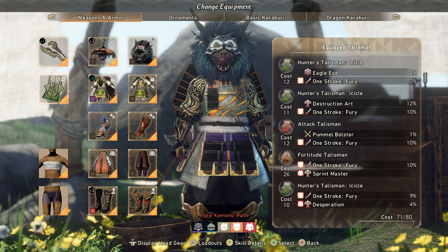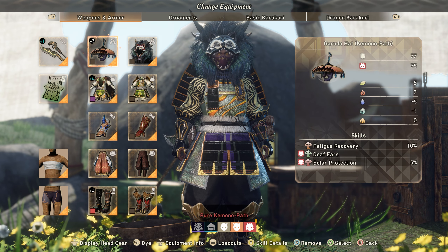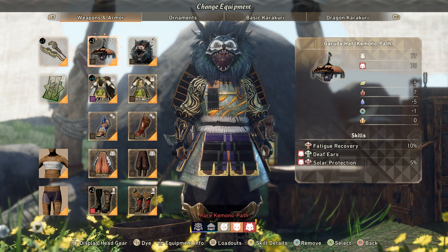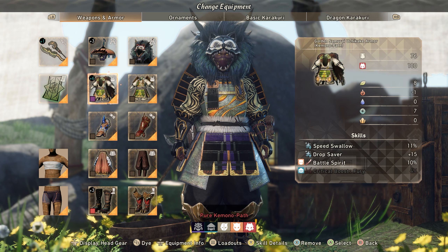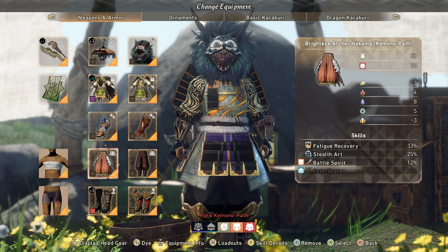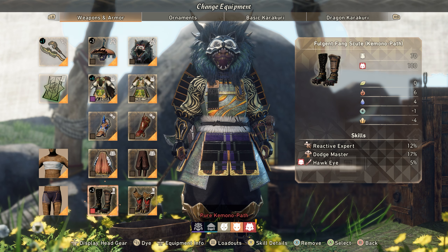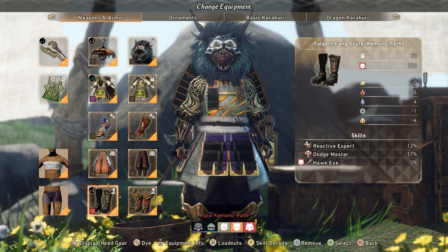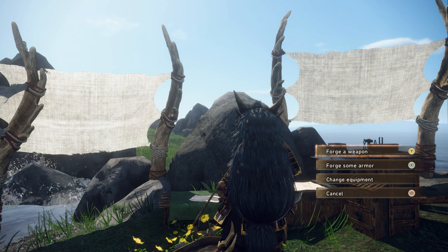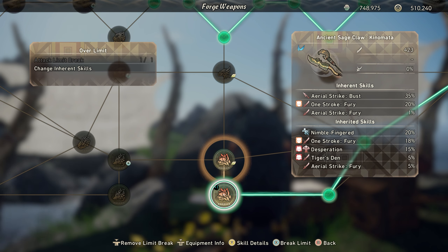Your boy is pretty much maxed out now. The armor is pretty much the same setup for all my kimono pass builds: the Garuda hat, the go-to samurai chest piece for battle spirit, the Wayward gloves for the 17 one stroke fury, the Bright Eye pants for battle spirit, and the Grim Stalker boots for five percent Hawkeye. You can run the resurrection boots if you want, but I like these just for the damage.